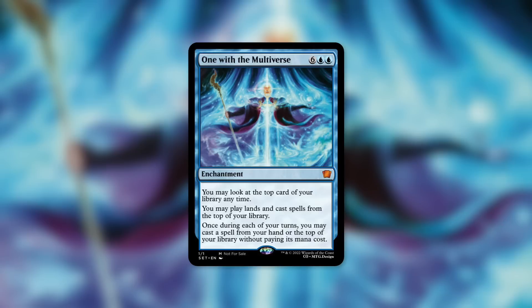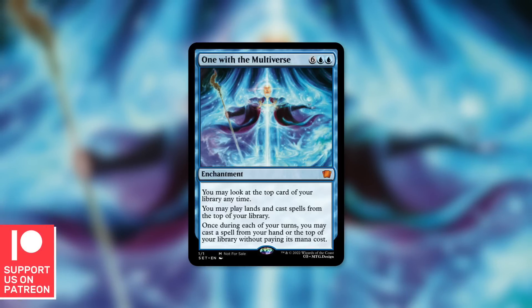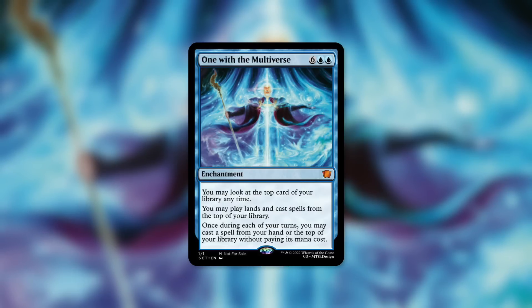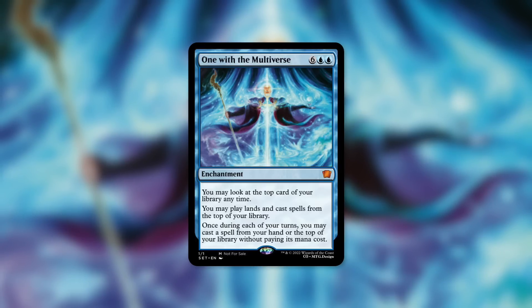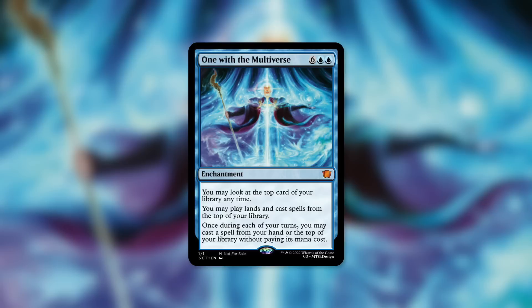Even with just those first two parts — you may look at the top card of your library anytime, play lands and cast spells from the top of your library — there are plenty of other cards out there that do very similar or the exact same thing, and they can benefit certain decks. Technically if it was in play, it could benefit any deck, but certain decks really like that effect. Basically, your library is now an extension of your hand, because you can just play spell after spell off the top of your library.